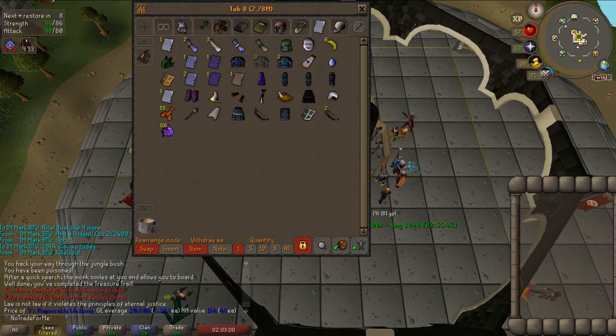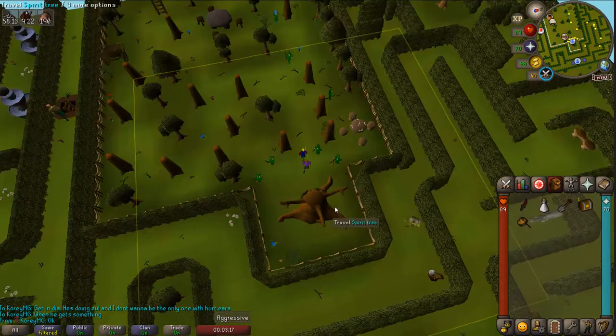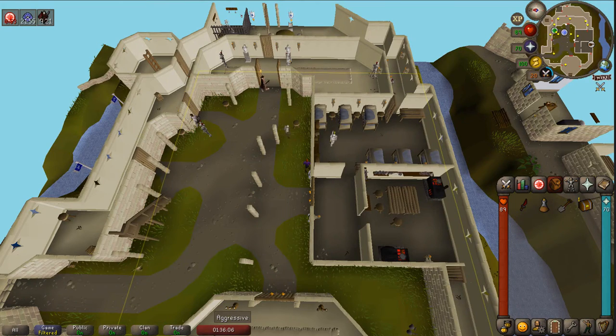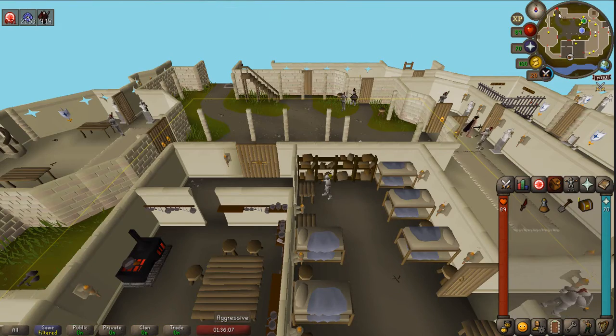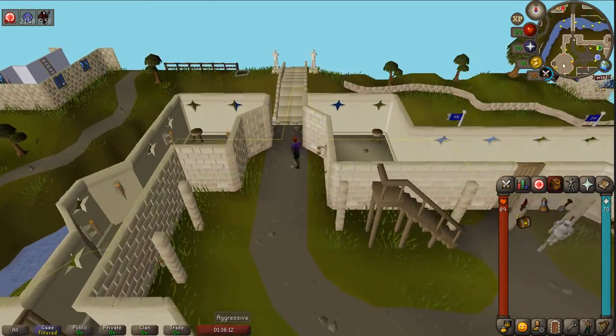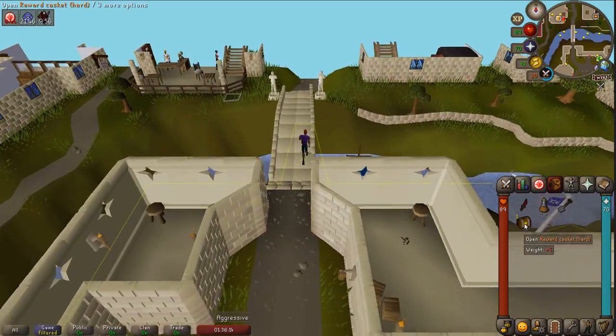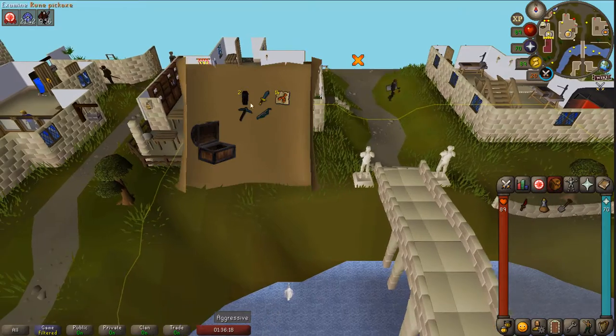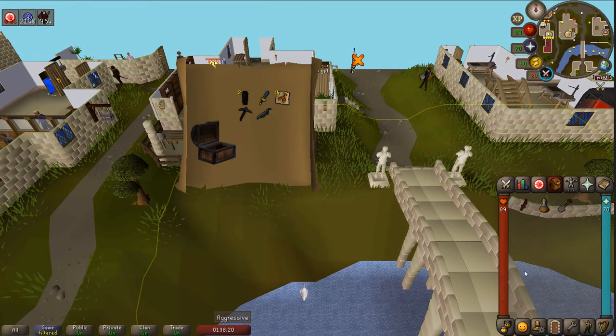We got a hard clue from the gargoyles. Let's see what we pick up today. Pretty rubbish. Today is Easter Sunday - we have a hard casket from I want to say worms. Let's see if the Easter Bunny got anything for us today. Oh yikes.